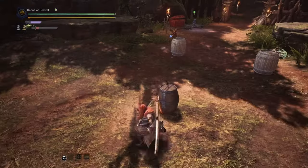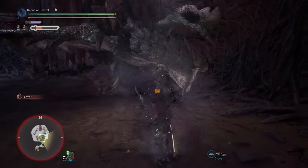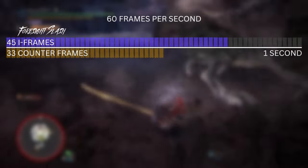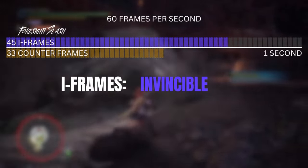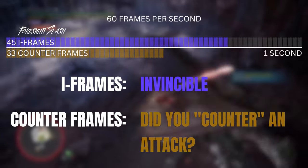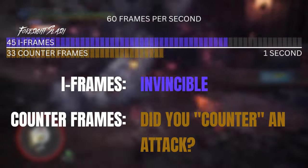You can tell when your counter was successful when you hear the confirmation sound. Performing the counter and landing the attack will completely fill your gauge and enable the Round Slash follow-up. At 60 frames per second, Foresight Slash has 45 iframes and 33 counter frames. Both of these start the moment you press the buttons. Iframes are simple — the I stands for Invincible, and you're completely immune to all damage and knockback for 0.75 seconds after you press the buttons. Counter frames determine if you've successfully countered the attack. If you get hit during a counter frame, you gain the benefits of that counter. So if you're attacked in the first 33 frames of Foresight Slash, or 0.55 seconds, you have successfully pulled off the counter.